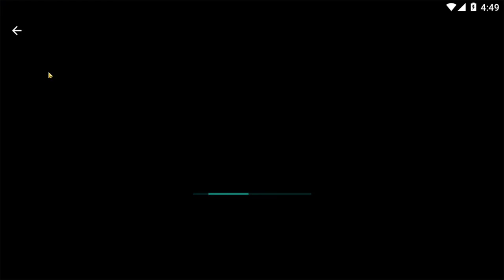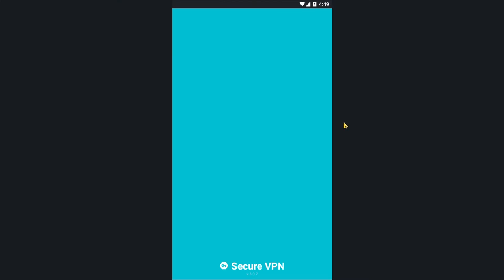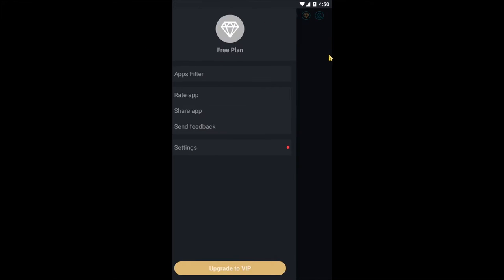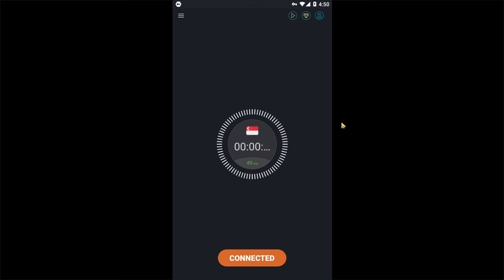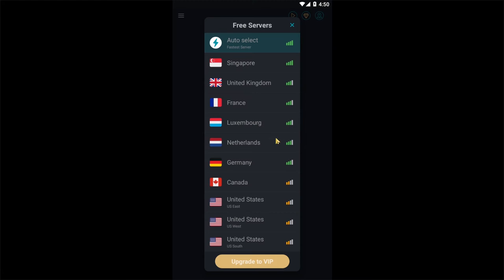This is a very light VPN. We have used this VPN to use it. Please comment your questions and I will reply. I will click on the auto button so you can click on the VPN server selector. I will see the server — the server location is the first auto mode in Singapore, so we can see the new videos from Singapore.